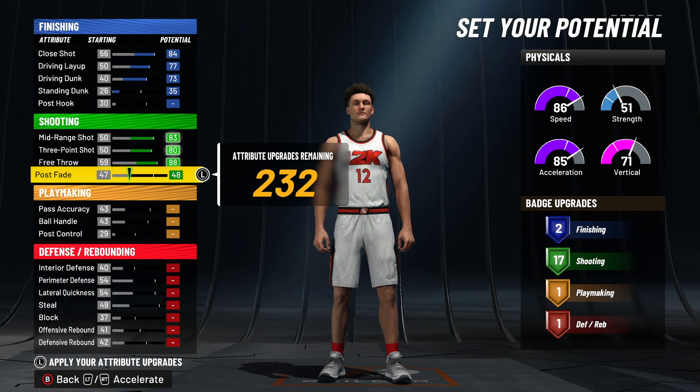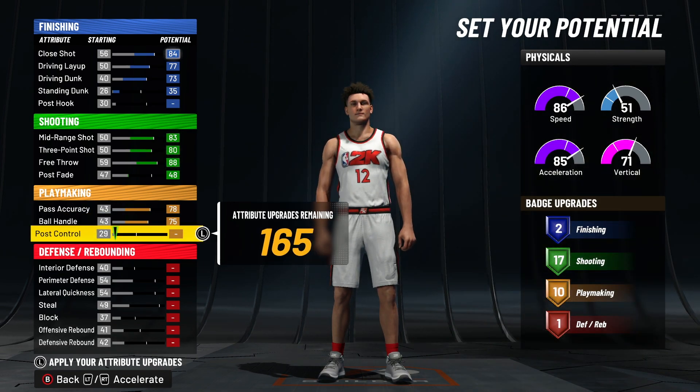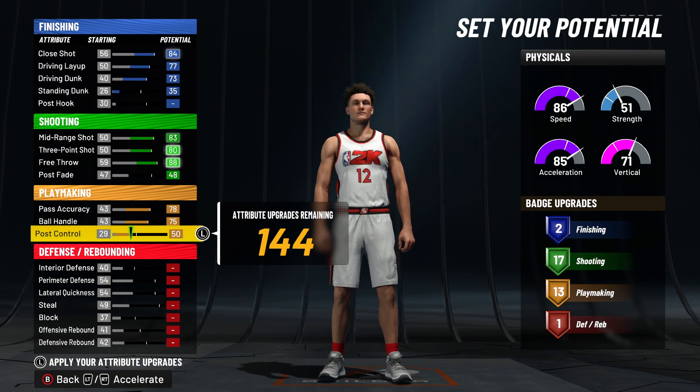Max out your mid-range, three-pointer, and free throw, and put one on post fake — you get 17 shooting badges. I'll show you what badges I'd personally use later. Max out your pass accuracy and ball handle, and put your post control to 50. You get 13 playmaking on this build, which is good enough to run the point if you need to.